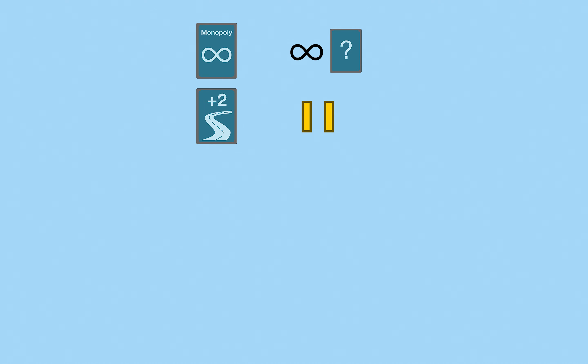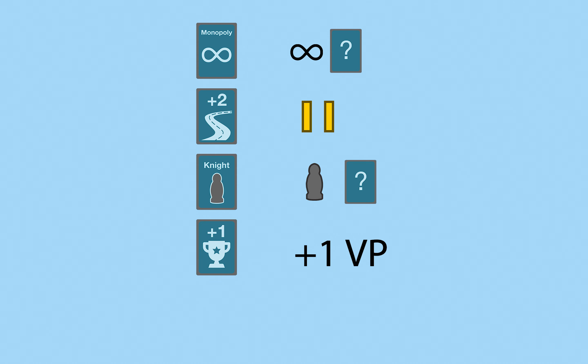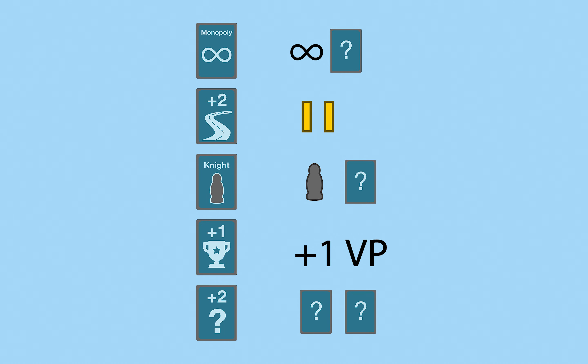Road Building gives you 2 free roads. Knight allows you to move the robber and steal 1 resource. VP gives 1 free victory point. Year of Plenty gives any 2 resources of your choice.